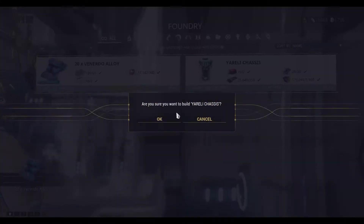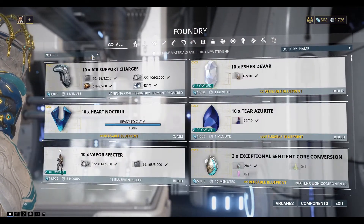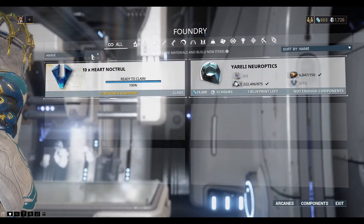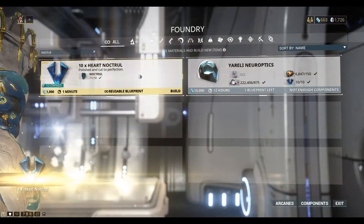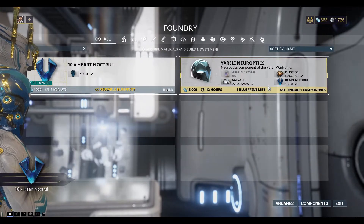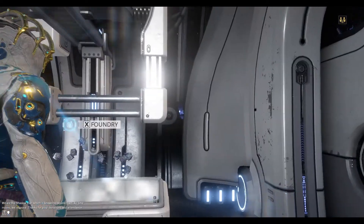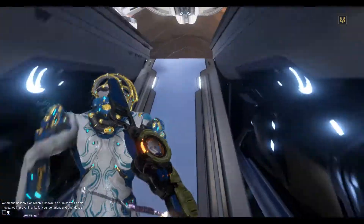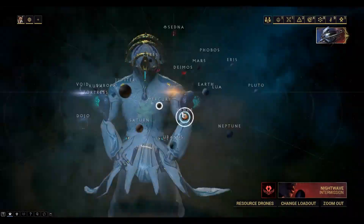I'll kick off the Inaros chassis — so that takes 12 hours. And the Nocturl, let's grab that. So we need an Argon crystal to kick off the Inaros optics. Argon crystals we can get from the Void, so let's head over into a void mission.